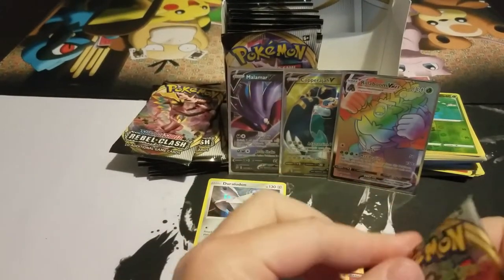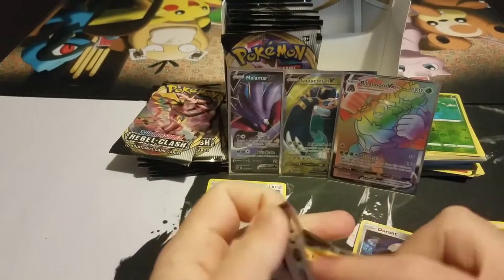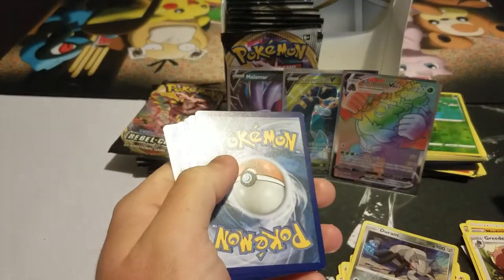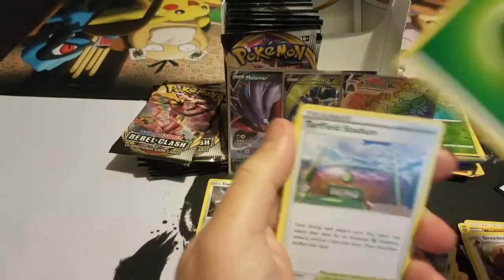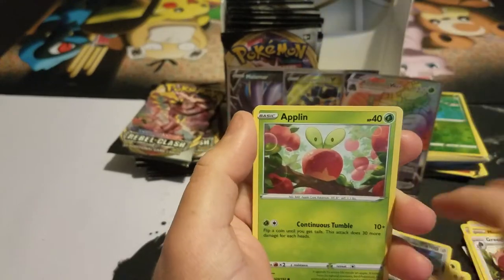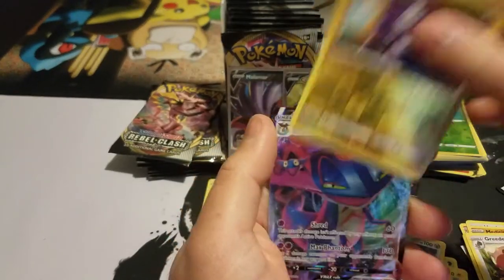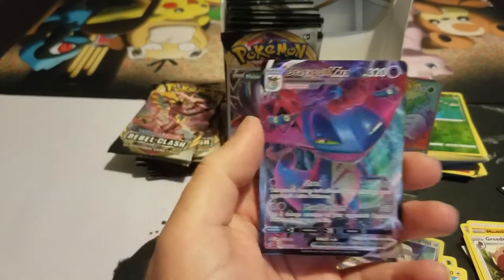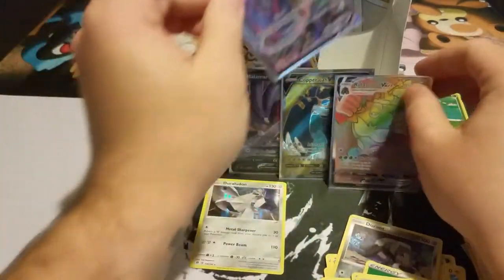We can calm down now — we pulled a good card! Pulled a full art and a hyper rare. What else can we pull? Hopefully we can get a full art trainer, or a gold card — a secret rare — that'd be really cool. Handtrim, Yamask, Applin, Pelipper, Barraskewda, Meowth, Toxel — oh wow, another full art: Dragapult VMAX! What is going on with these pulls right now?